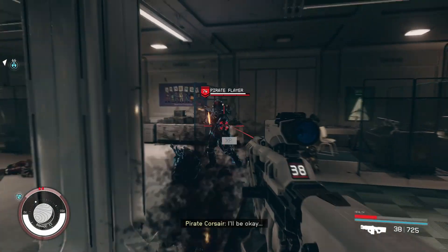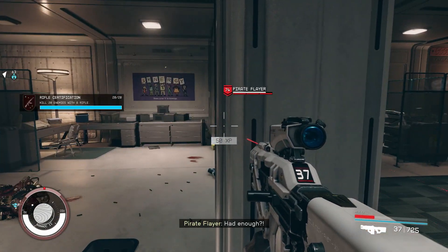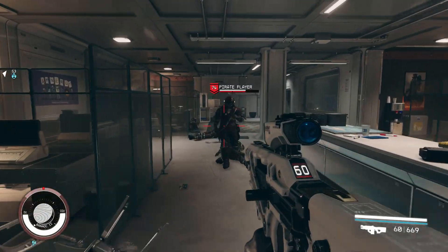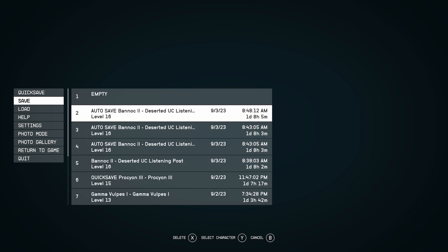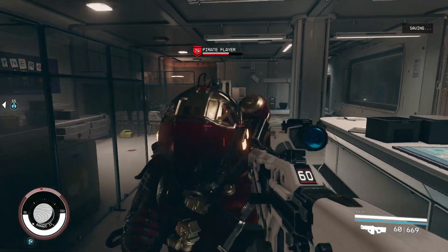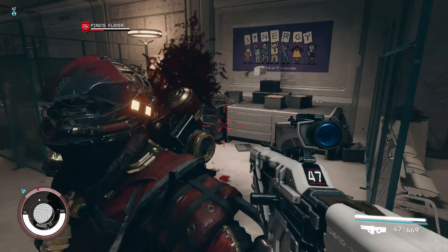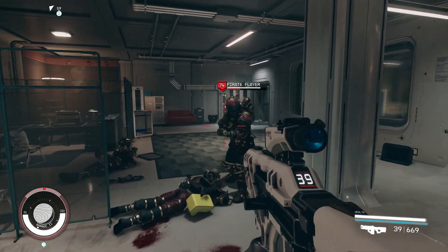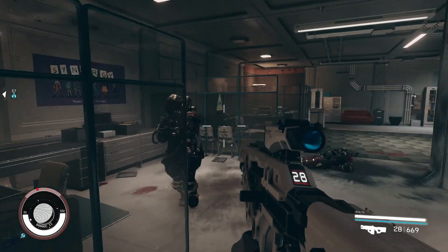A level 74 legendary — nice! This guy is way tougher, so I'm actually going to save before taking him on too. I just got a good legendary from the others, so I want to make sure I get a good one from this guy as well. I'm going to lower his health a bit first so I don't have to spend as much time farming him. Alright, that's low enough.